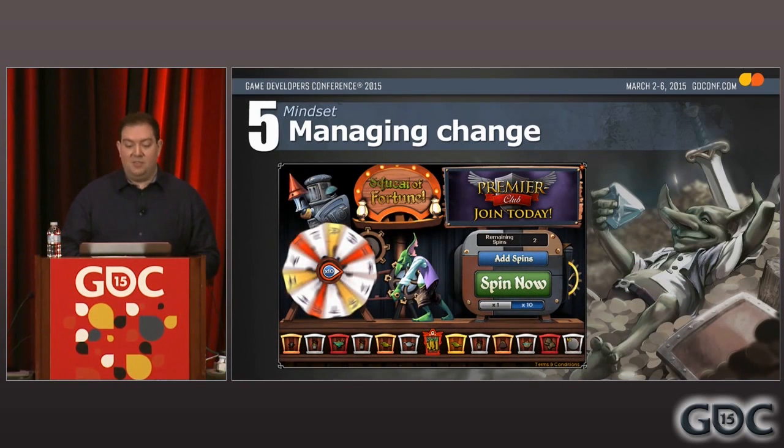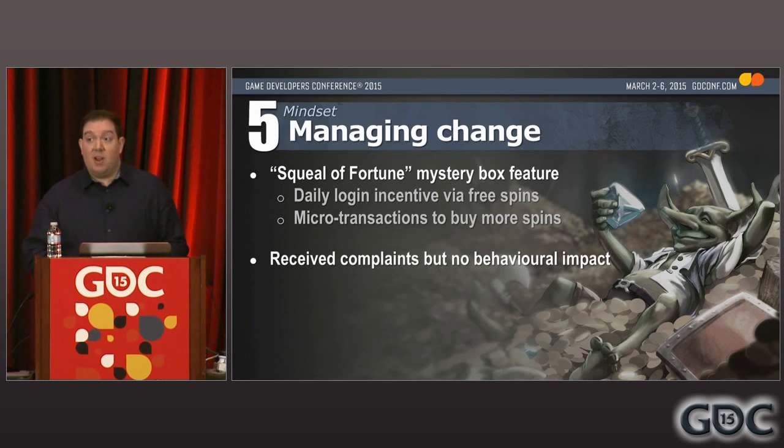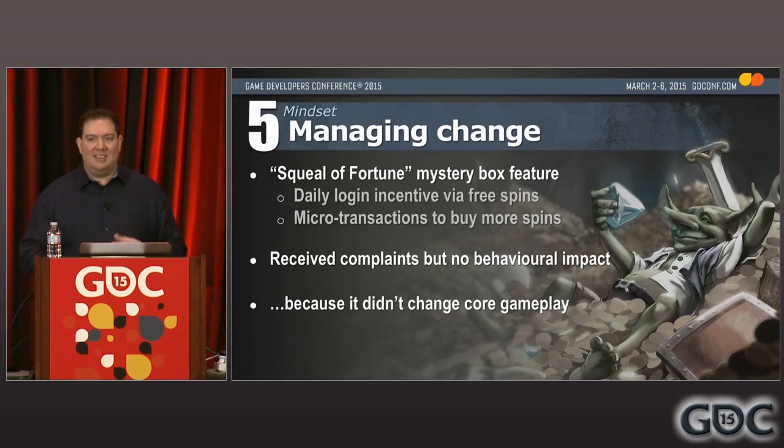By contrast, in early 2012 we launched a feature that could have been similarly disruptive. It was called the Squeal of Fortune — a mystery box style mini game where you could spin a prize wheel and get things like in-game resources, XP boosts, or currency. It was a daily login incentive where players were given a couple of free spins every day, but they could also buy additional spins as a microtransaction option. This was the first time in the game's 10-year history when payments beyond the subscription could get you any sort of benefit. It did cause quite a stir and there were some complaints, but it actually had zero impact on either our existing or our returning player numbers. I believe this was because it fundamentally didn't change the core of the game — while some players didn't like it in principle, it was in reality a fairly mild implementation of an MTX feature and it didn't change the way people played.